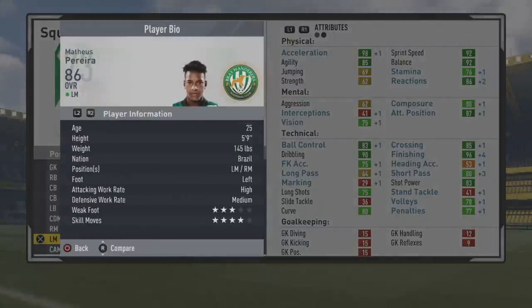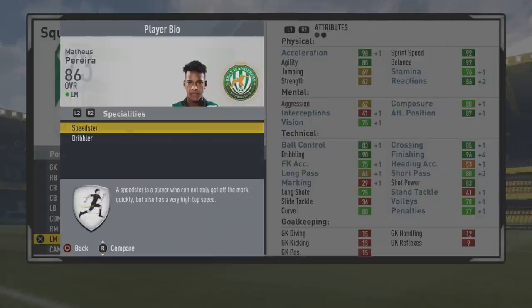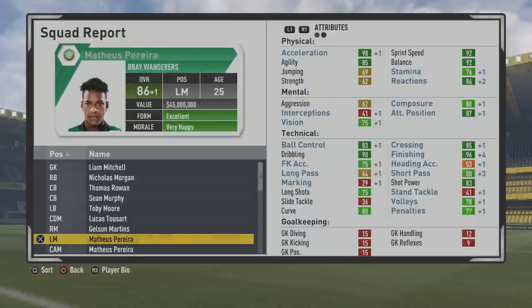Some really good stats all around at his peak. You can take a look at that player information again and see what specialties he's picked up — speedster and dribbler specialties. Felt so good on the ball. You can see where he fits at other spots on the pitch: 84 as a striker, 86 as a center forward, and 85 as a CAM, which is very solid.